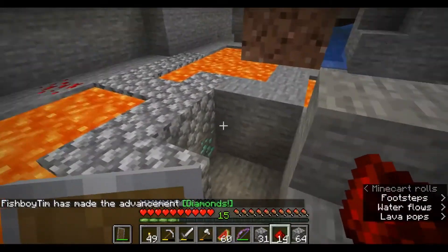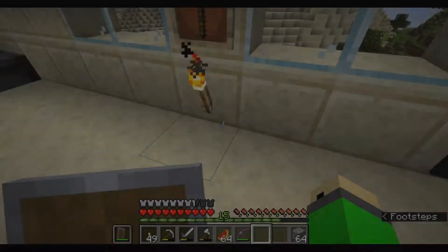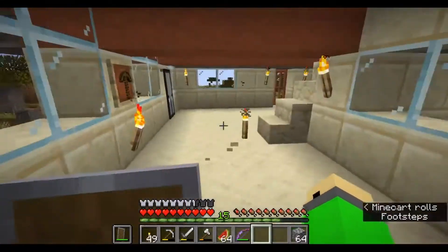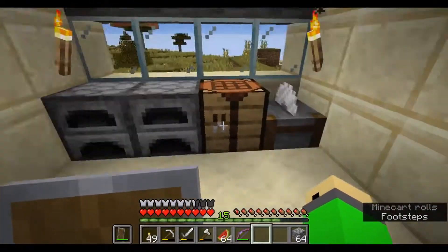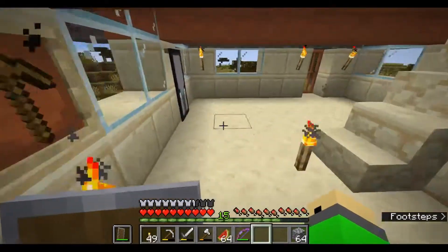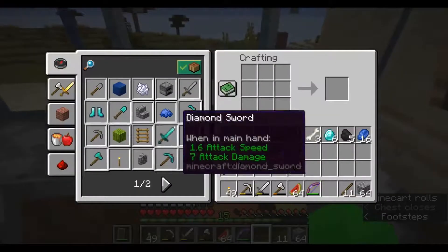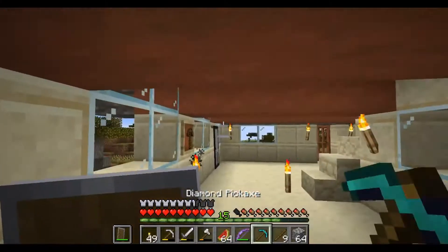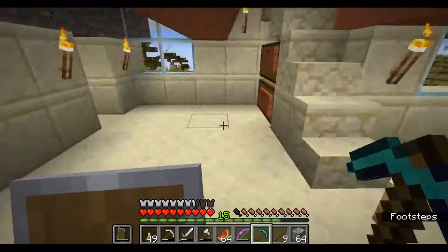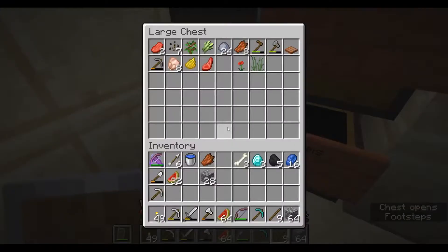Okay guys, I'm gonna mine these and maybe mine some more, but I'll see you guys back at the house. Alright, so we're back at the house. Star Lord just said he found some diamonds and he has a Fortune 3 pick. Anyway, I'm gonna craft myself a diamond pick — I just feel like recording this moment. There are four visible diamonds, so there we go — a diamond pick! Star Lord got 17 from just five ore with Fortune 3.